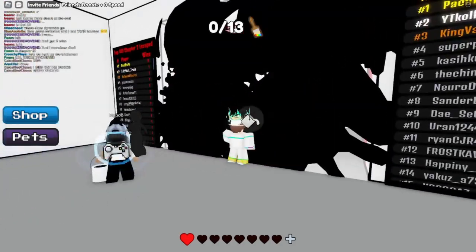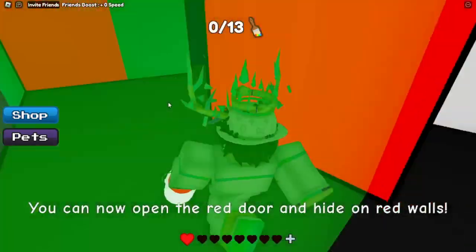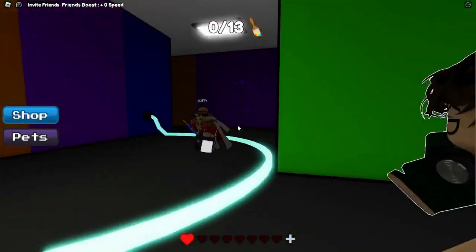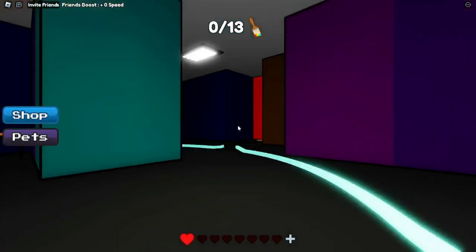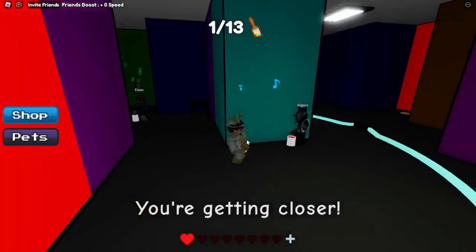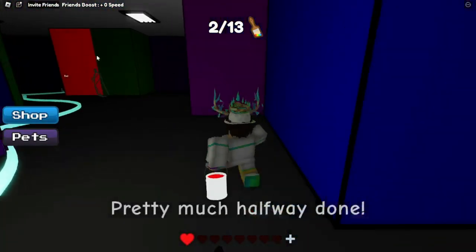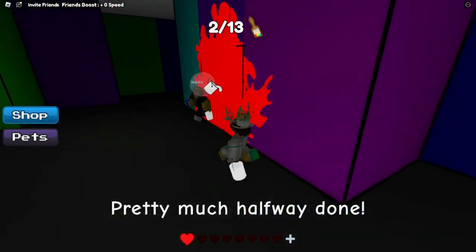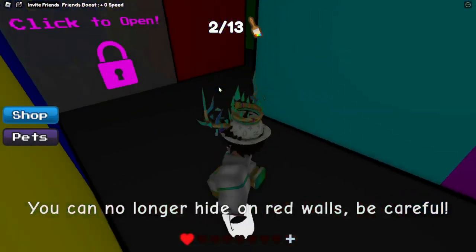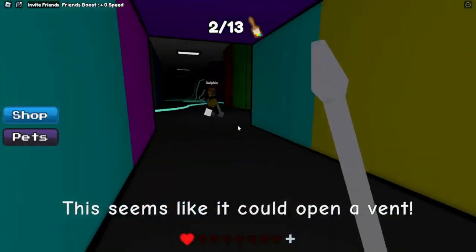So chapter two just came out. I'm going to be showing you how to beat it. So first of all, you want to grab the red paint bucket, like chapter one. So once you grab this, follow where I go for the red paint door. The first brush we're going to get first is this one, then we're going to go to this one, and then we go to the red board. As you see, once we opened it, we got a screwdriver.